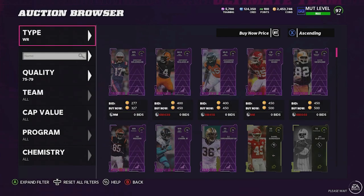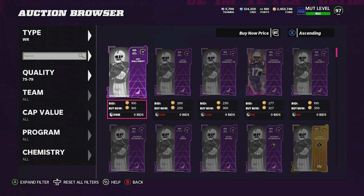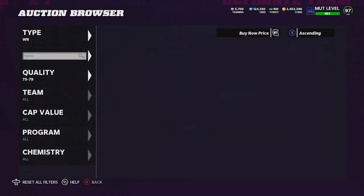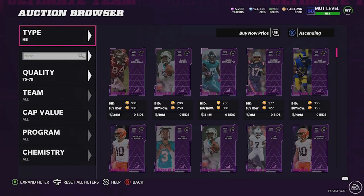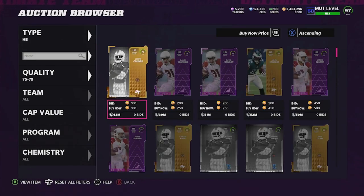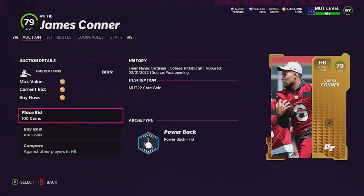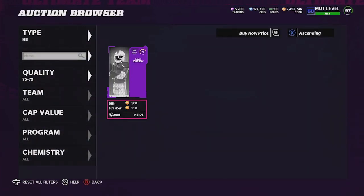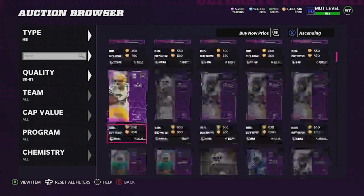All we need to do is grab three high golds and three 80-to-82 elites. You can easily grab these golds for 500 coins a piece and under. We just picked up the first gold for 450 coins, another gold for 100 coins — so 550 coins spent — then one more running back, putting us at 1,000 coins spent on golds alone.